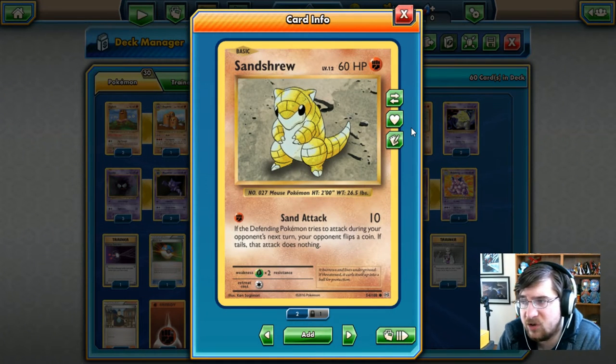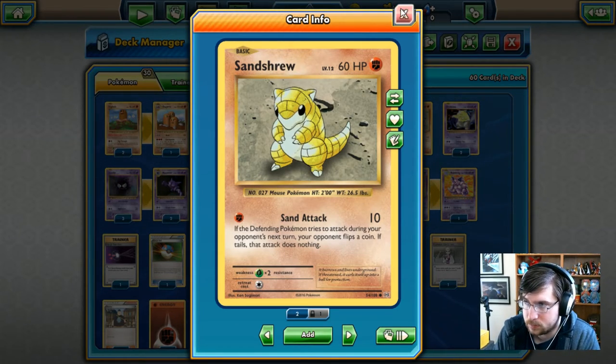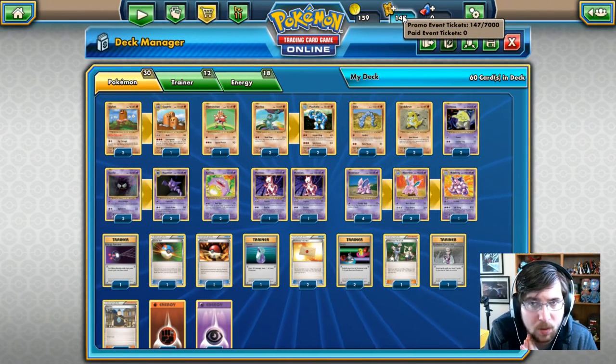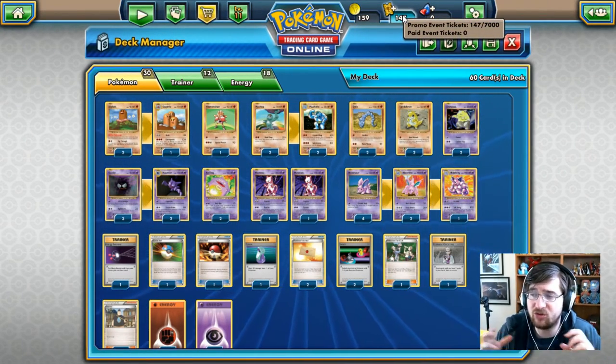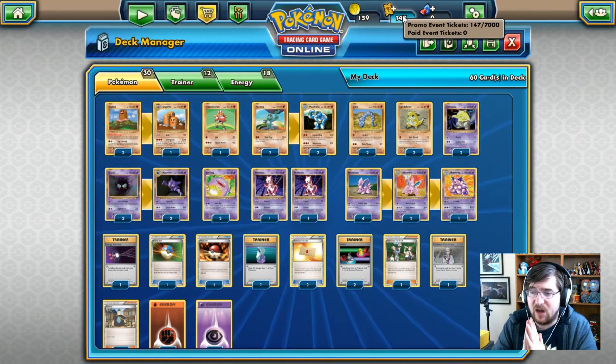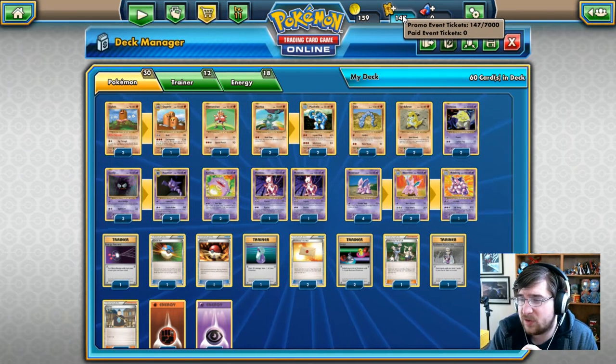Our final Pokemon is Sandshrew, 60 HP fighting type Pokemon. With Sand Attack for one fighting energy, you're going to get 10 damage. As the defending Pokemon tries to attack you during your next turn, your opponent flips a coin — if heads, great; if tails, they don't do anything. So I think we're going to have the same problem Pokemon-wise as we did with Pikachu Power. They tried to fit way too many Pokemon into the deck, and I think it's going to cost it a lot.